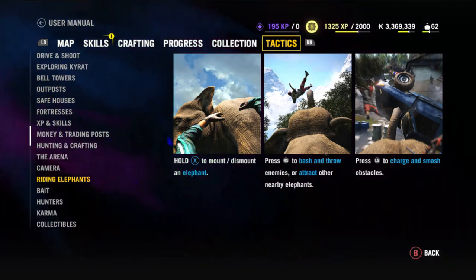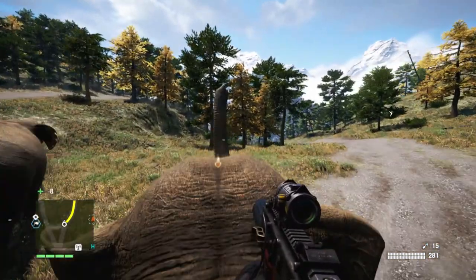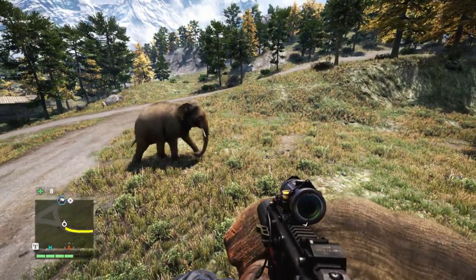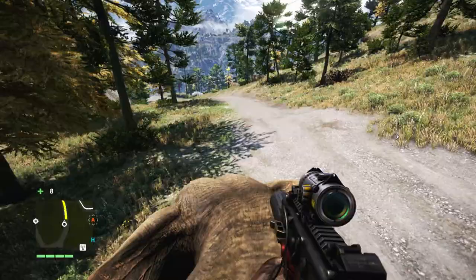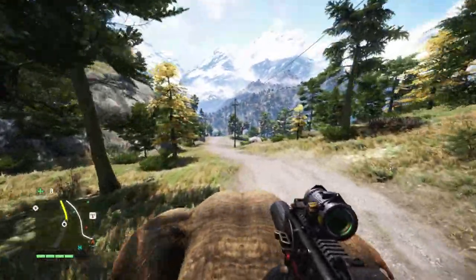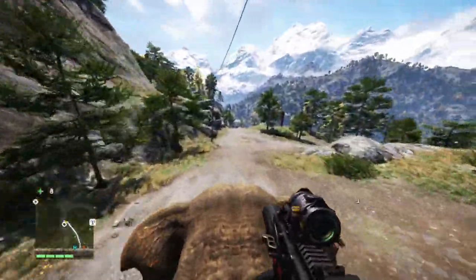Anyway, there are three controls for elephants: get on, get off. And at least on Xbox/PC with a gamepad, click the left stick to charge the elephant and click the right stick to call other elephants nearby to the cause. You'll see this guy kind of chilling with us for a little bit. Now, if you go stomping off like this — I'll go charging in a minute — the other elephant won't keep up, but that's not the end of the world.